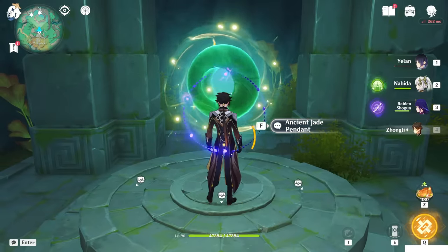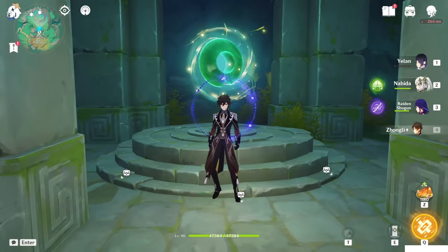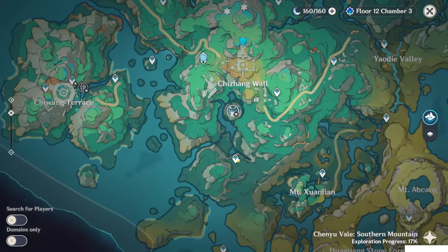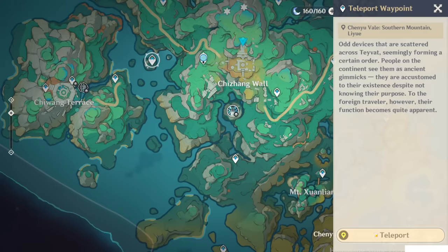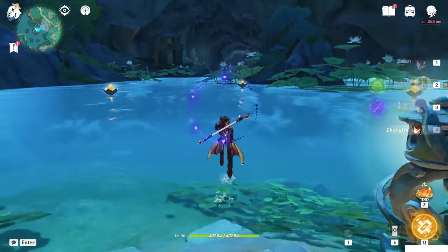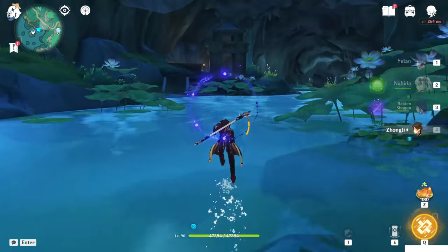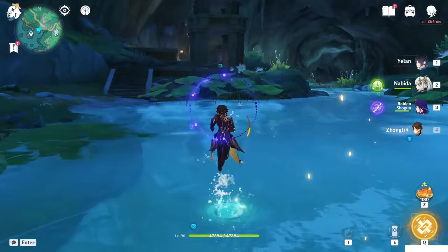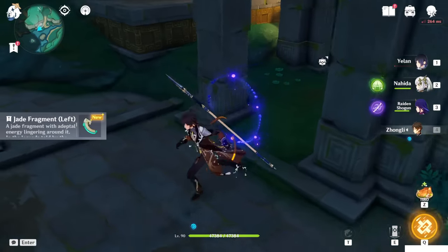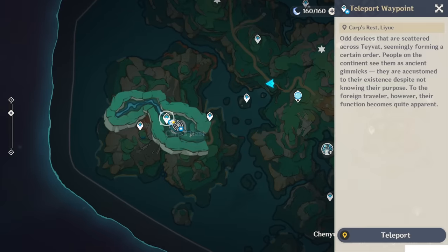We also get an ancient jade pendant, but it's not completed yet because you need two extra items. One of them is at this location below — teleport to this waypoint and head northeast, below this small building. Pick it up — jade fragment left.